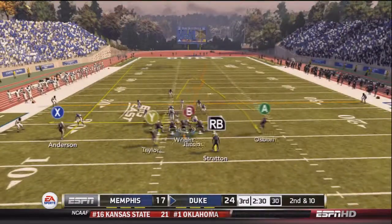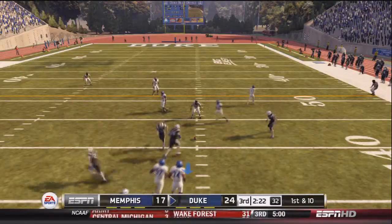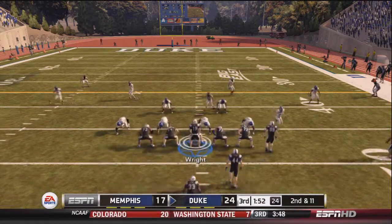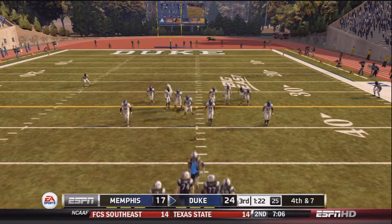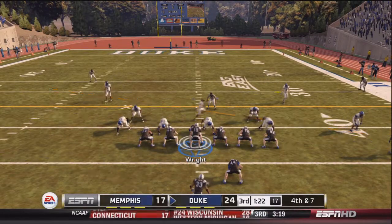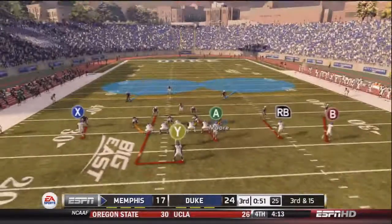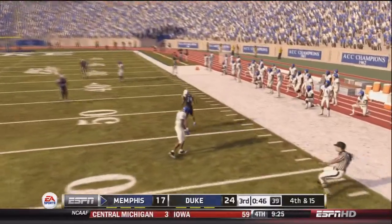Duke drives again: Wright finds Osborne near the 41-yard line, then hits Jacobs for a first down — though Jacobs bruises his elbow and is out for the rest of the game. Stratton picks up 4 yards, but 3rd and 7 becomes 4th and 7 after an incomplete pass. Wright changes the play at the line and drops back, but it's picked off by Tate — Memphis defense coming up big. Memphis drives but stalls at 3rd and 15, and Woodard's receiver Jackson drops the ball — 4th and 15, Memphis punts.